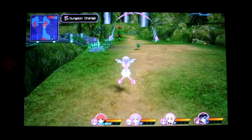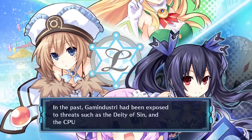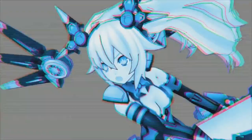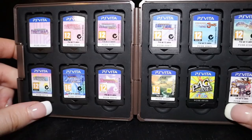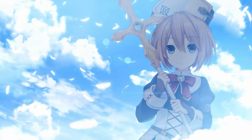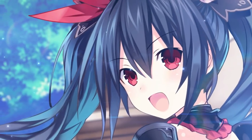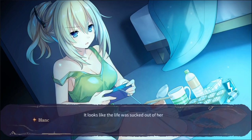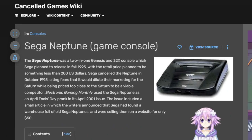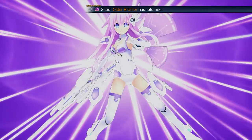In this world there are several nations named after real world companies, with a ruler to each of the nations called a CPU. CPUs can transform to their HDD forms with the use of share crystals, also known as power from the people believing in them. The nations are: Lo Wee, the Nintendo nation, with Blanc as the CPU Whiteheart; Last Station, the PlayStation nation, with Noir as CPU Blackheart; Leanbox as the Xbox nation, with Vert as CPU Greenheart; and Planetun, with Neptune as the CPU Purpleheart. Neptune has a younger sister called Nepgear, based off the Game Gear.